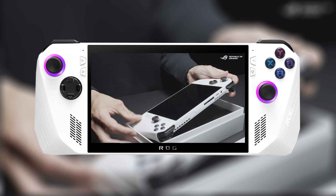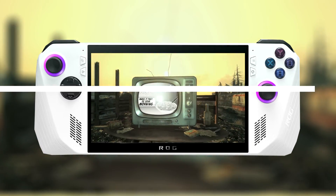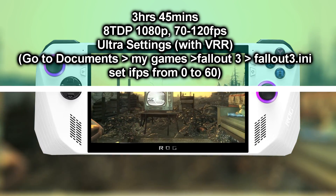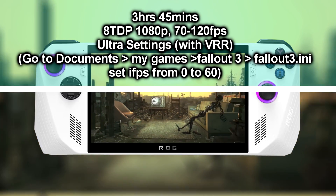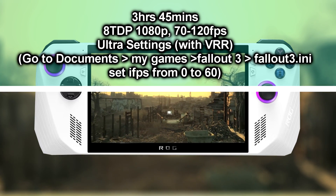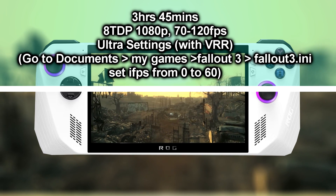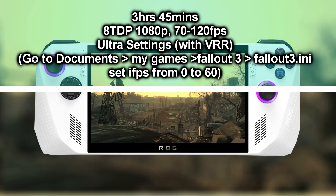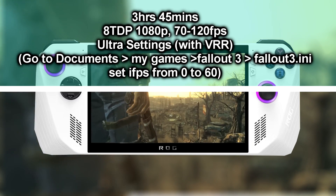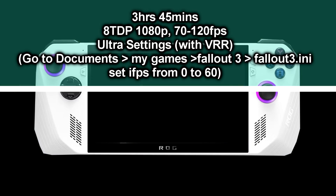The first game on the list, inspired by the new Amazon show, is Fallout 3. I managed to get 3 hours and 45 minutes with this title. I set the TDP to 8 watts, the resolution to 1080p, and managed to get 70 to a whopping 120fps max at ultra settings. That smoothness wouldn't have been possible without the VRR featured in the ROG Ally.